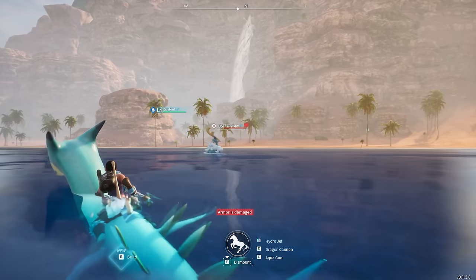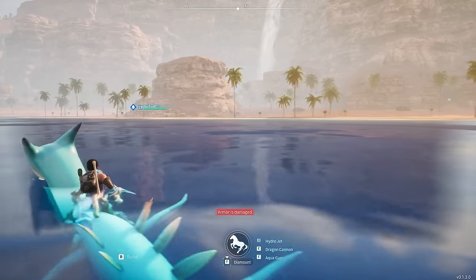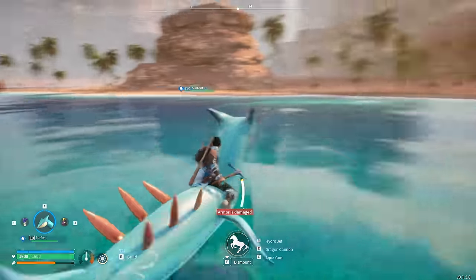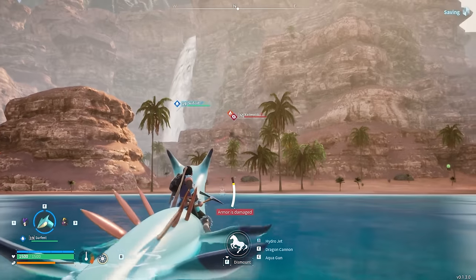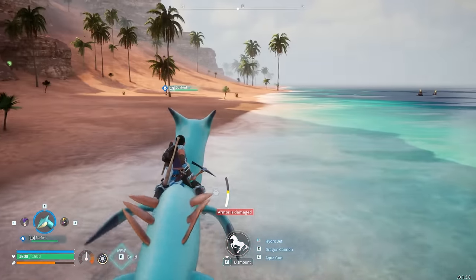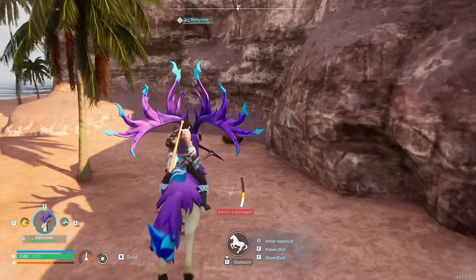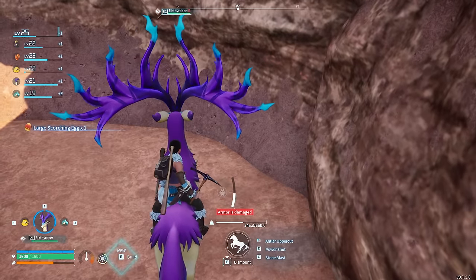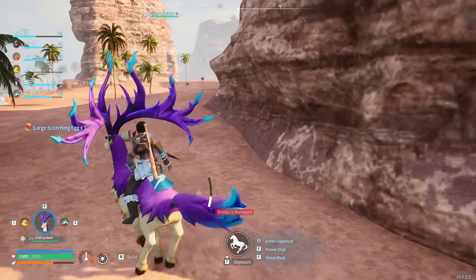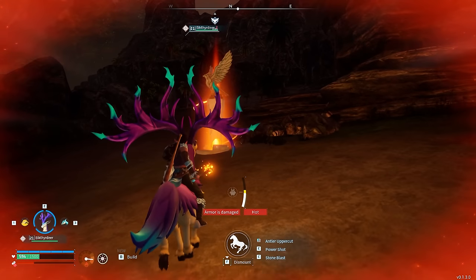I eventually came across a giant volcano-like area. At this moment in time I didn't realize the PALs over here would be extremely high level, but that of course did not stop my curiosity. This game begs to be explored — who am I to deny it? It was time to grab all of the eggs I saw — these large scorching eggs were going to give me some of the best PALs in the game. You can also get huge dragon eggs over here, and I also unlocked the fast travel point. That meant if I died, I wouldn't have far to go to reclaim my gear.